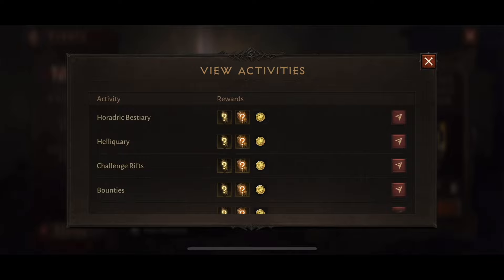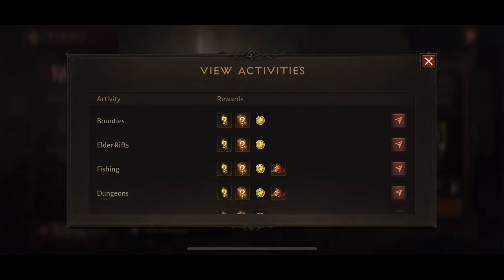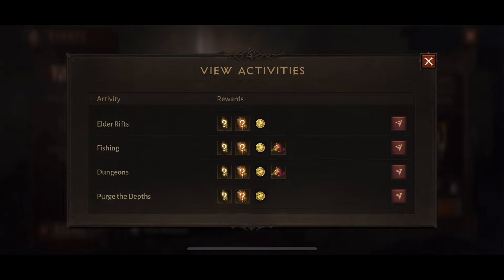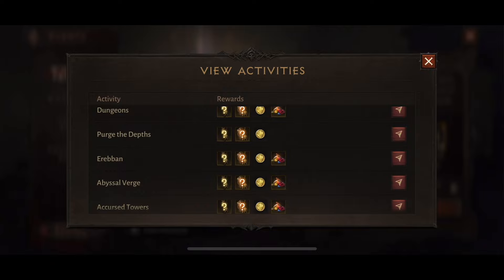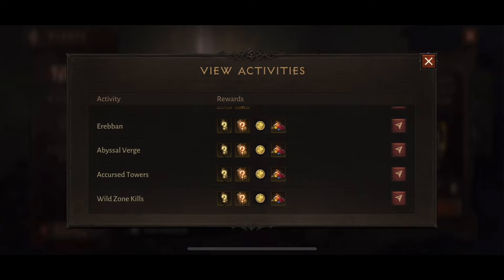The activities include things like bestiary, helicry, challenge rift, bounties, elder rifts, fishing, dungeons, purge the depths, ereban, abyssal verge, accursed towers, wild zone kills, and hidden lairs.